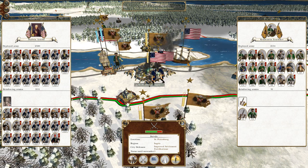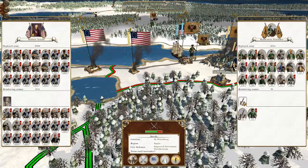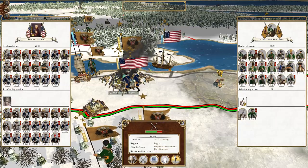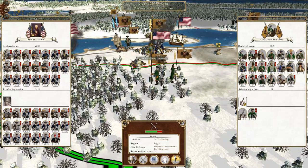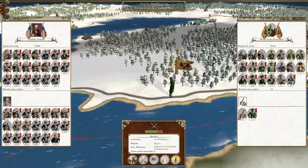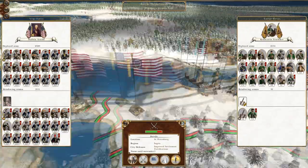So picking up from where we left off, we have two armies assaulting St Petersburg, which is pretty important because it helps us significantly reduce the flow of Russian forces into continental Europe. We do have two armies to the south which will not be taking part.